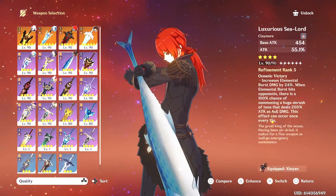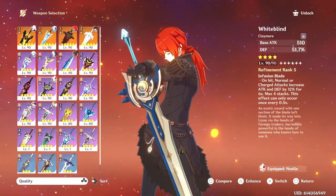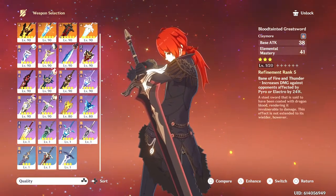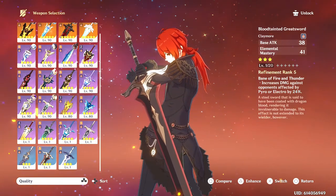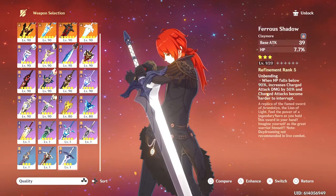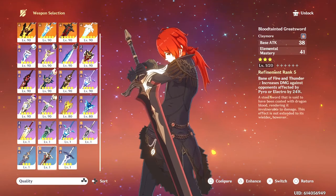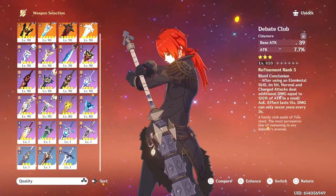Another sub-supportive option would be the Katsuragiri Nagamasa. If you want to build her on the cheap and don't really plan to use her much — getting her from the standard banner after 3.6 or from losing a 50-50 on a featured banner — then the Ferrous Shadow, Blood-Tainted Greatsword, and the Debate Club are great options as well.